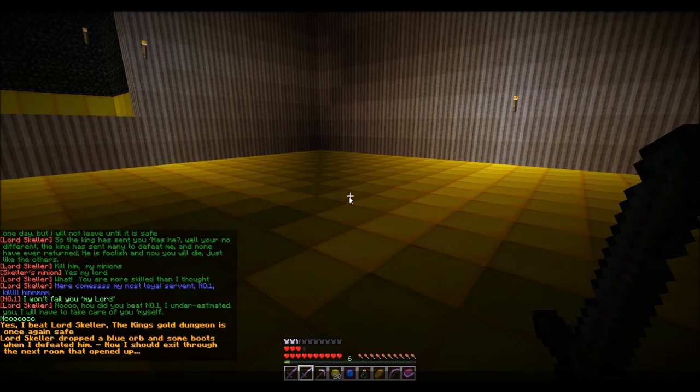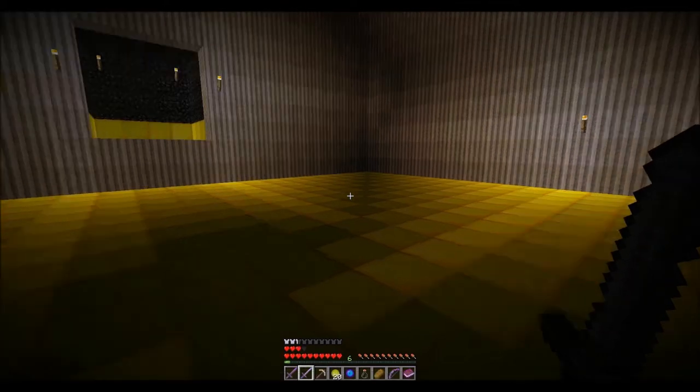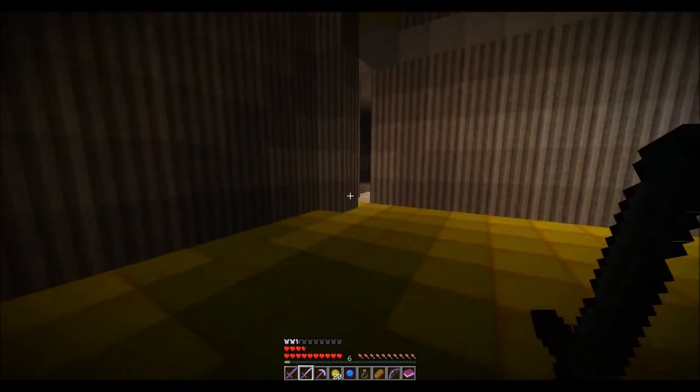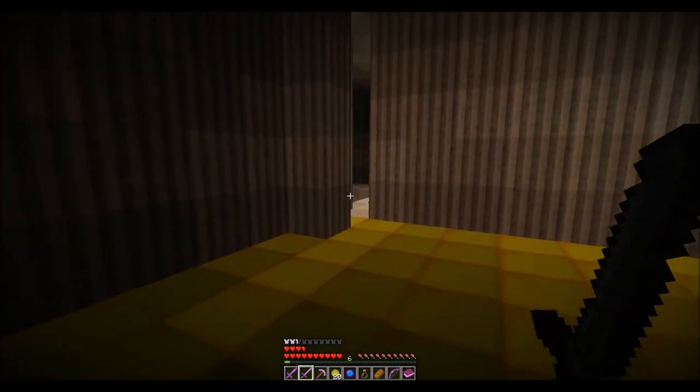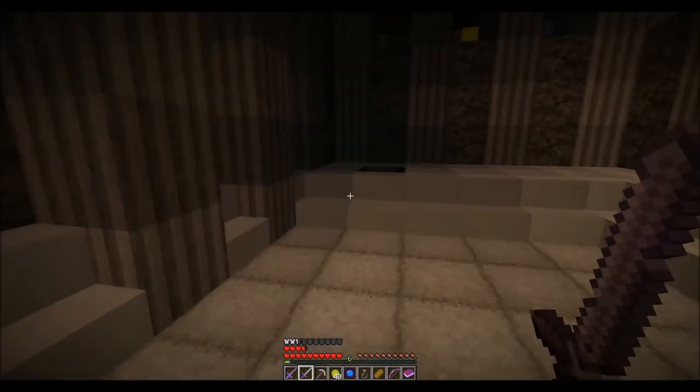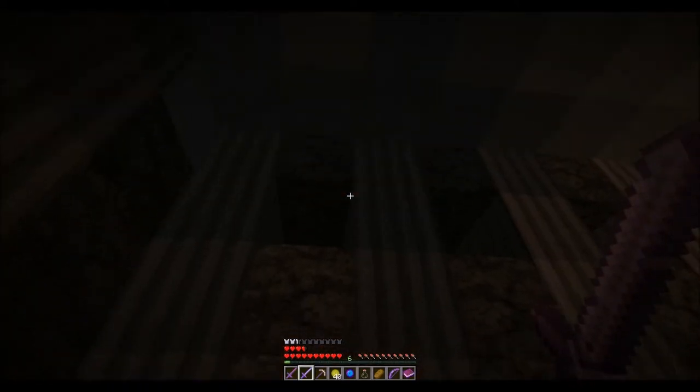I beat Lord Skellar. The King's Gold Dungeon is once again safe. Lord Skellar dropped the blue orb and some boots when I defeated him — I should exit through the next room and open it up. Congratulations guys — if you're following along, at this point we have just cleared the Gold Dungeon. There is one other portion we need to take care of. I need to be more observant when I look around here.